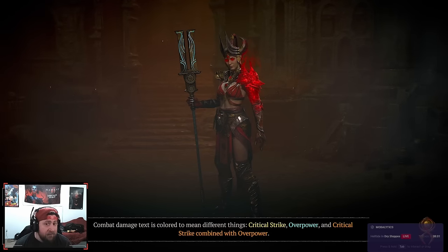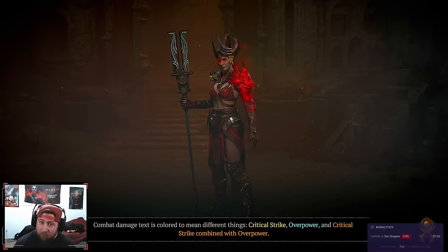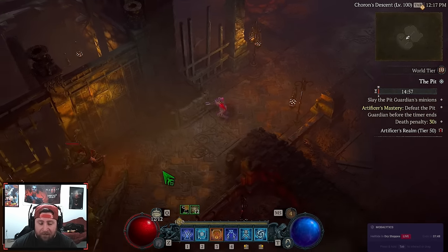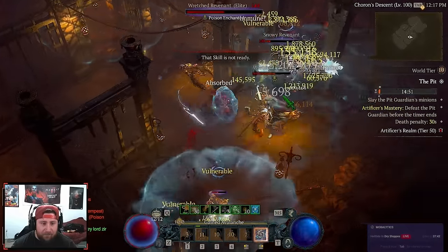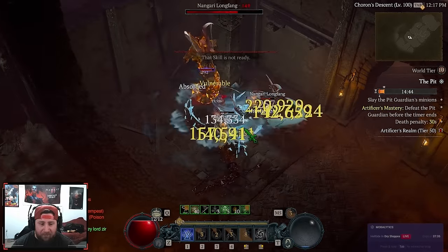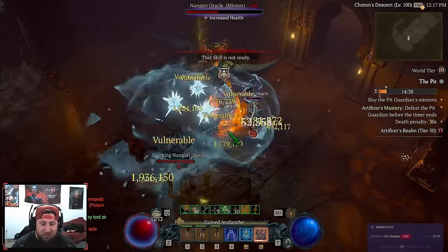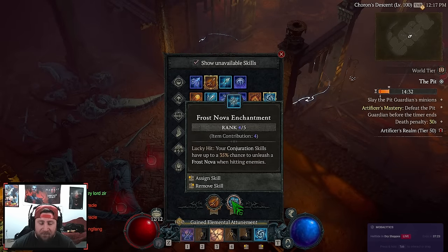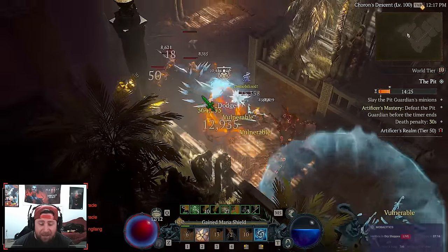The build is super strong and very consistent. There are moments where you might run a bit low on mana, but once you're attuned to playing it you'll be fine — don't spam too much, fire ahead. Cast all your conjurations. One more thing I almost forgot: Frost Nova is our second enchantment slot. On lucky hit, our conjuration skills have a chance to unleash a Frost Nova, which automatically freezes enemies AND makes everything vulnerable.